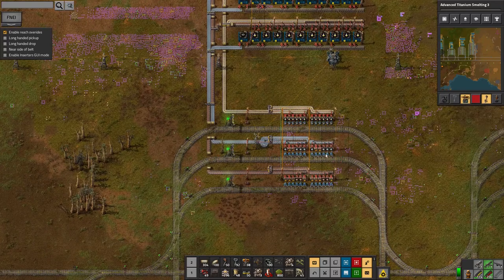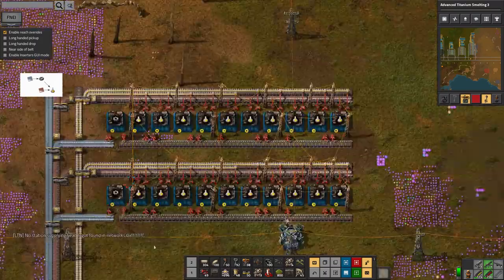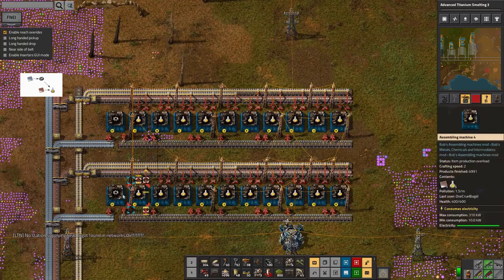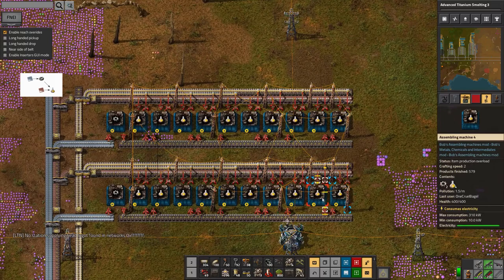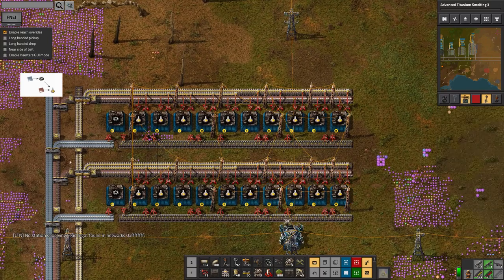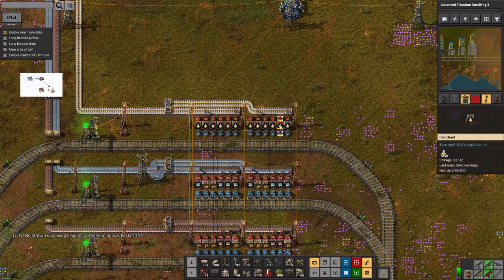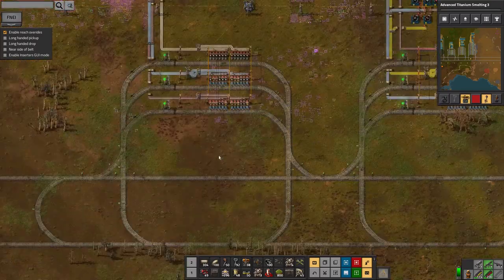For each science pack we've got several stations for unloading incoming resources. In this case we've got iron and copper being unloaded. These first science packs are nice and easy - we're making cogs here and feeding them at a high enough rate to machines which combine them with copper to produce yellow circuits. Those are then fed back down to boxes where they can be picked up by a train.